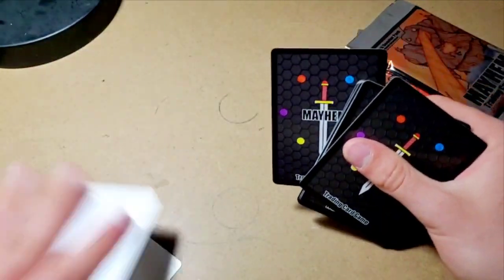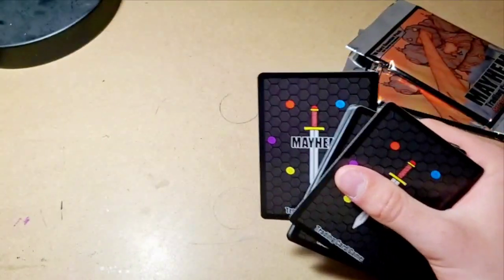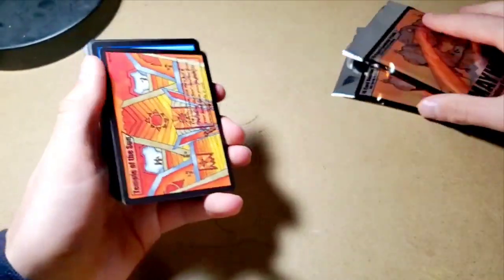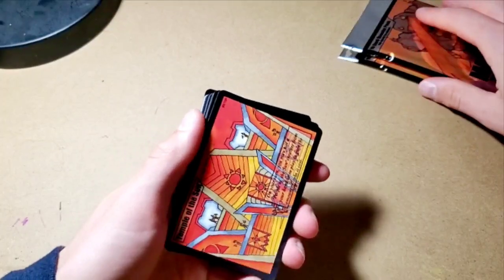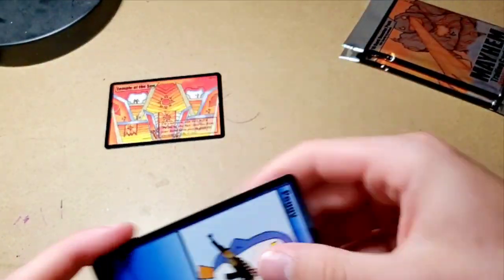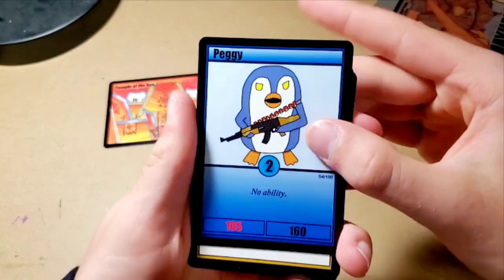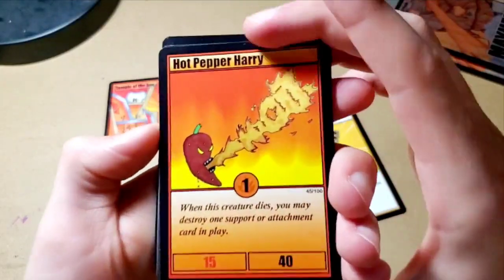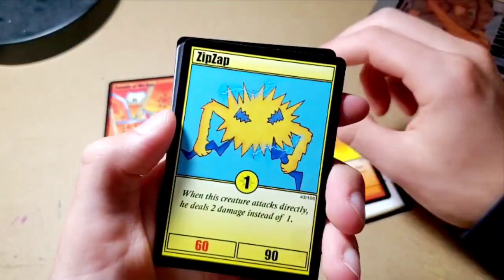I don't know why the Game Crafter includes these blank cards, but let's take those out of the pack. This is the card back, pretty solid. The reason I got three of these is because I wanted mainly to collect a lot of the archetypes in this set. We got the sun archetype, so we got their landscape card, which is awesome. We got Peggy the Penguin. Power Bar. Hot Pepper Harry. That's cool. Zip Zap.